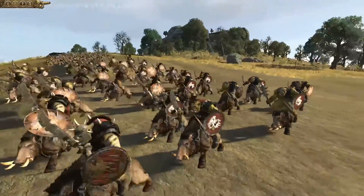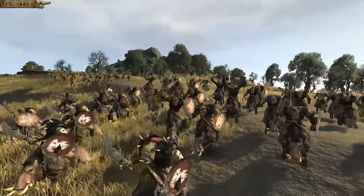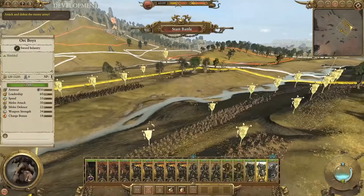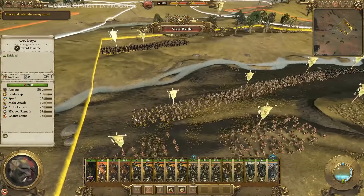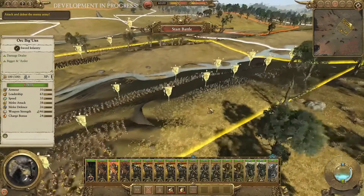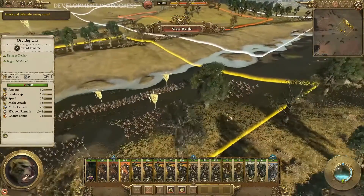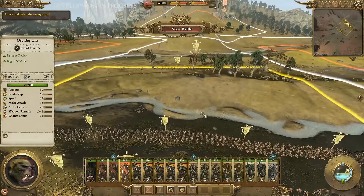He's got those orc boar boys — that's their version of cavalry. They're slow but powerful, and you'll get to see a charge between them and the Bretonnian cav later in the video. He's also got orc biggins, which are kind of his heavy melee infantry — they hold much better than his regular infantry and are the heavier-tiered units.